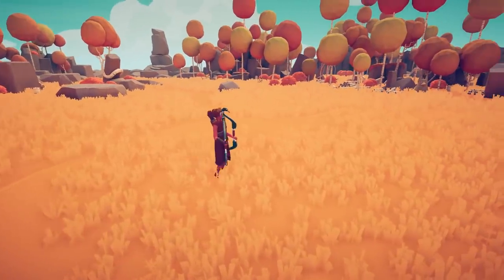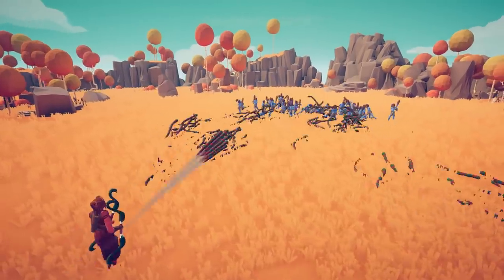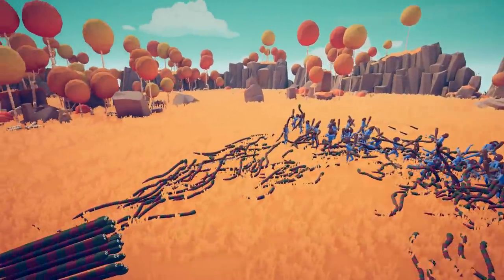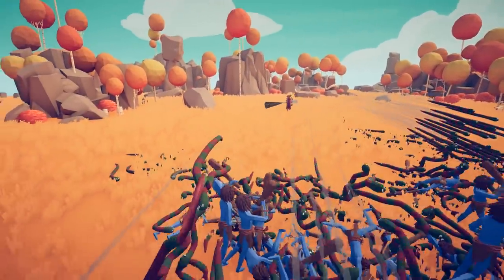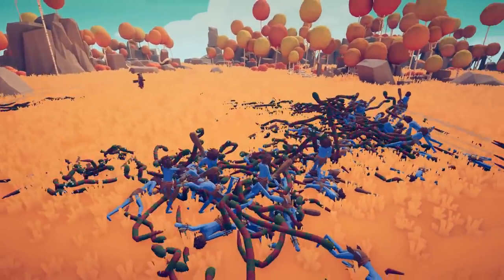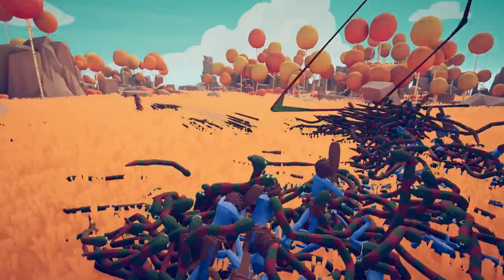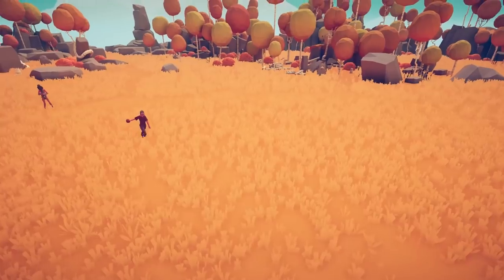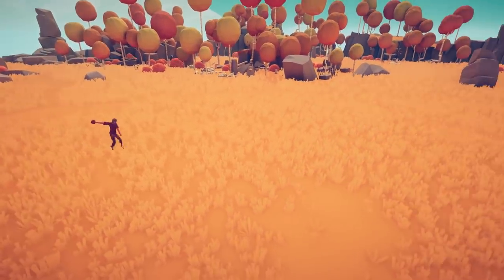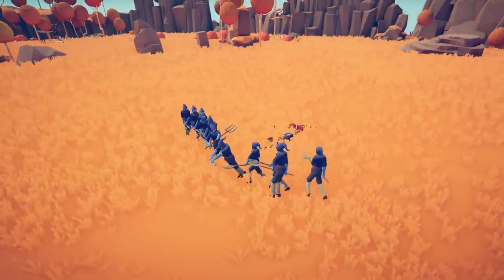Or, you know, just changing units so instead of arrows, it fires snakes! And then our frames fall, just like the enemies of the snake Artemis here, as they get literally overwhelmed and eaten alive. Or I guess dead too.